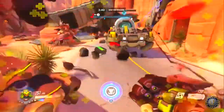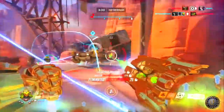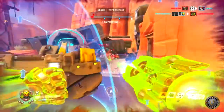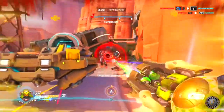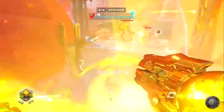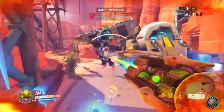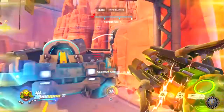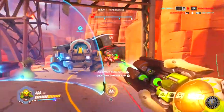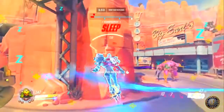Orisa becomes immune to all movement-related crowd control effects including stun, sleep, freeze, pin, knock down, knock back, pull, slow, root, and more. She can escape steel trap, graviton surge, and gravitic flux. Orisa takes no damage from charge and chain hook. She can be hacked by Sombra while fortified but this will not interrupt the ability. Allies behind Orisa are not protected by the ability against things like earth shatter or rip tire. Armor is applied after damage reduction, so attacks of 16.667 damage or lower — such as Sombra's machine pistol — are reduced by 7%, and beams are reduced by 52%.